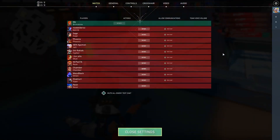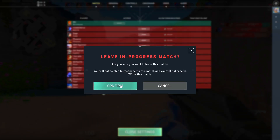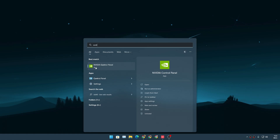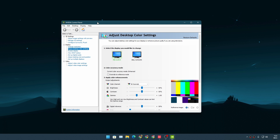Let's jump into the next method — without using any software. The next method is by using the NVIDIA Control Panel. If you have an NVIDIA graphics card then you'll have this setting. You don't have to install any additional software; just make sure you have the driver installed for your NVIDIA graphics card.